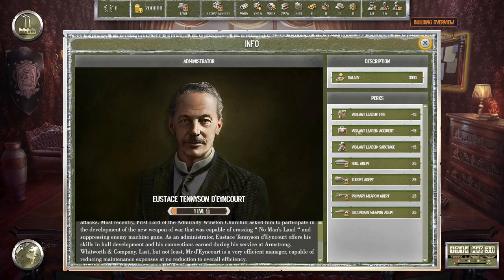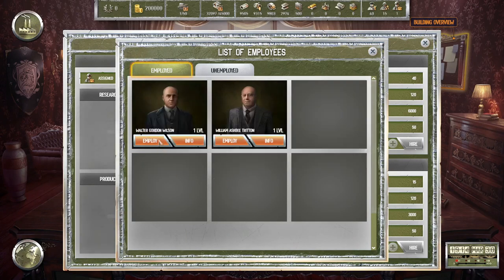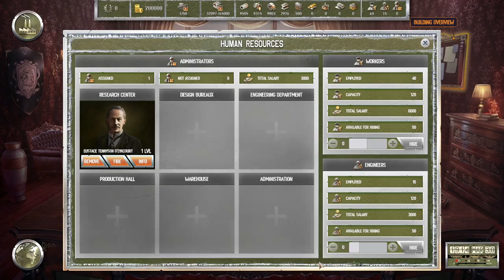We can hire him — yes, we want to do that. He's been hired and assigned to the research center, so now his skills are put to good use and the productivity of the research department has received a significant boost in performance.